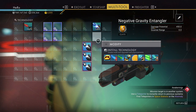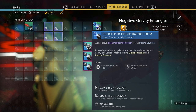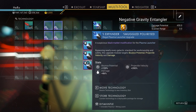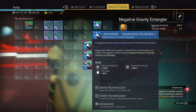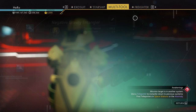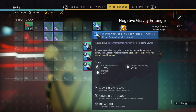I already have some plasma launcher upgrades here — we just need to install three of them in the multi-tool. The first one has very bad stats. The second one also has very bad stats. The third one has very good stats, so we're going to keep this one and delete the other two. I'll keep buying and opening until I get the best three. I got three very good stats for the plasma launcher.